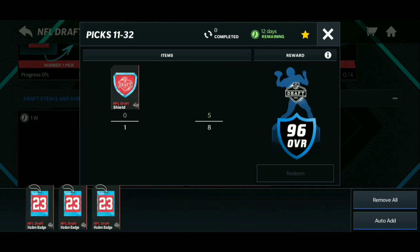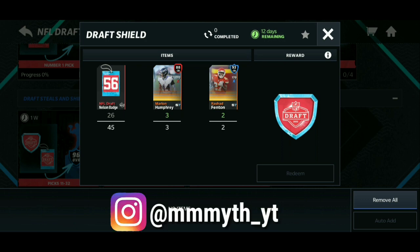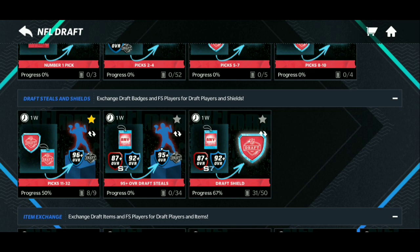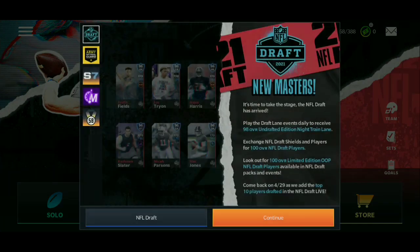All you need is an NFL Draft Shield and 8 NFL Draft badges, which is not that bad. The only grind will be getting the shields. Now if you were saving up badges and have your players, you can honestly get them. Make sure you guys follow me on Instagram — I'll be posting who I pull from the 11-32 pick set on my Instagram later on today. I hope you guys did enjoy this one. Make sure you complete one of these shield sets and grind your badges in the events to get one of those 96s. You can also pull an additional 96 out of there, which would be insane. I'll catch you guys in the next one. Peace.